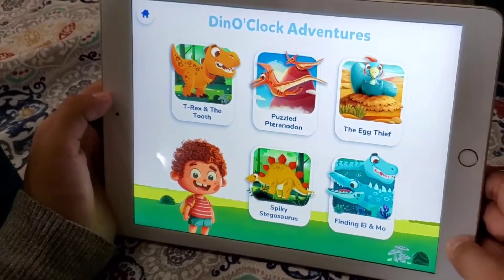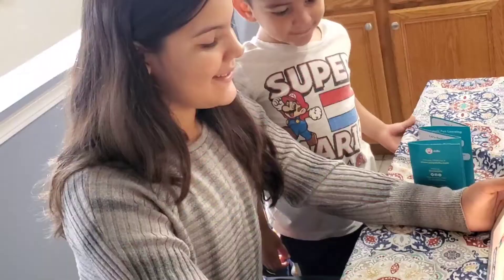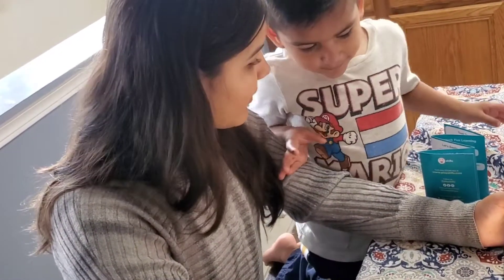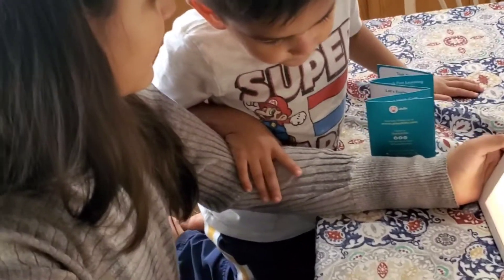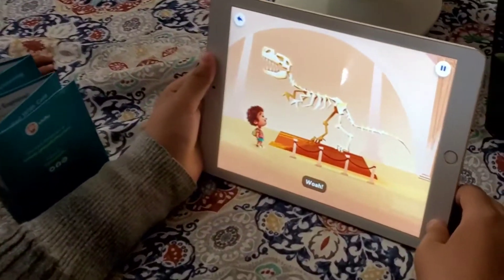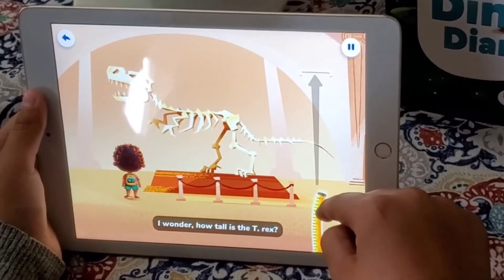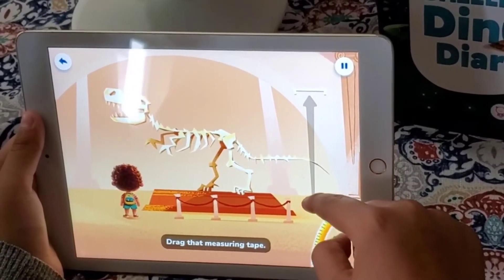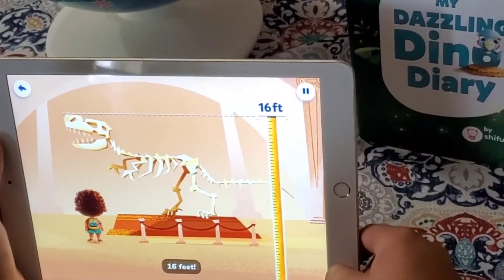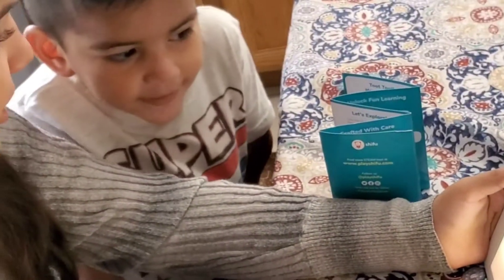Hey! Choose a story and let's play. Let's do a T-Rex! T-Rex — want to see a T-Rex? Let's go! Let's see a T-Rex. It's a big T-Rex! Whoa! How tall is the T-Rex? Drag that measuring tape. 16 feet! That is as tall as a giraffe — actually taller than a giraffe!